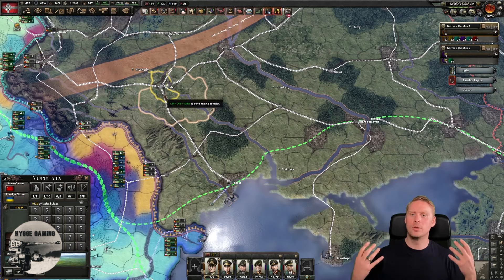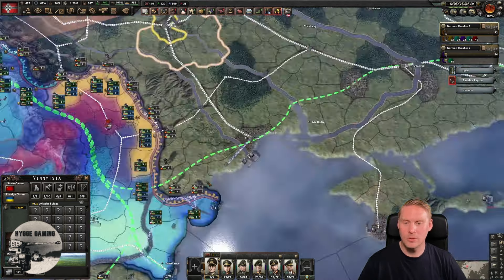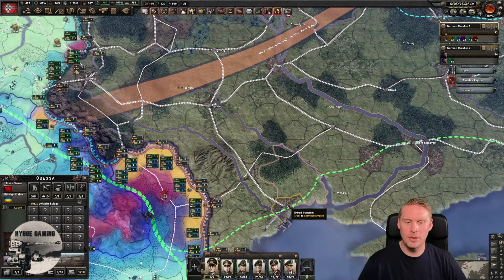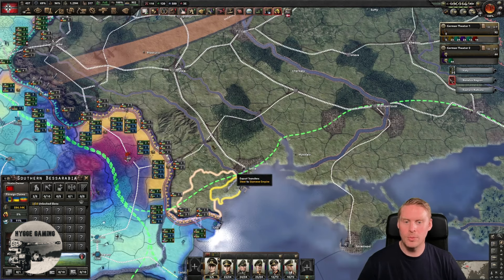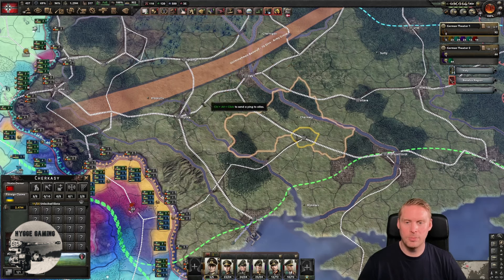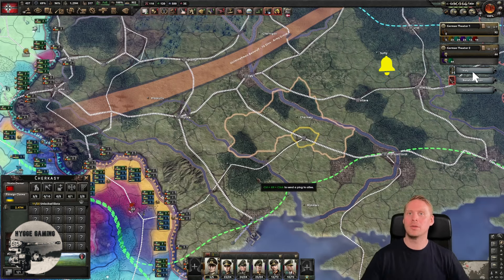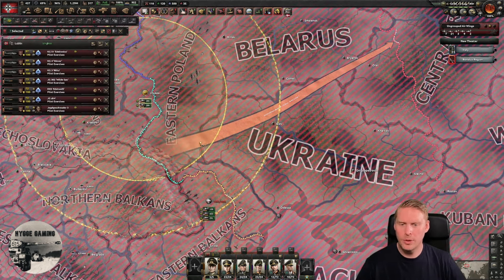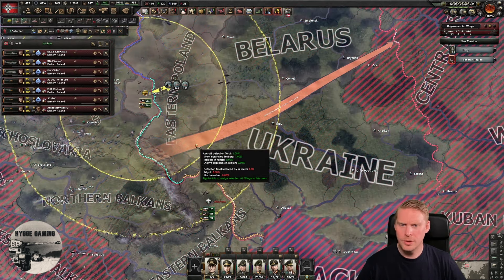The next part: I want to go down along the railways so I can connect these supply hubs to my supply network. Since I have tanks and no marines, I'll just go down and take Odessa and the port. We will surround them and supply-starve them — they have some supply hubs nearby but they're pretty far away. Then in the planning phase I want to look at the air map mode. I'm going to concentrate all my air power — air superiority and close air support — in these zones.